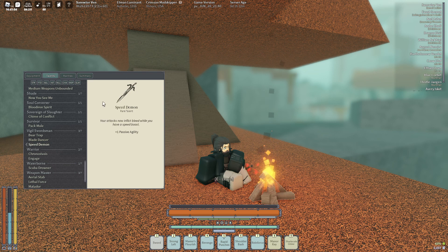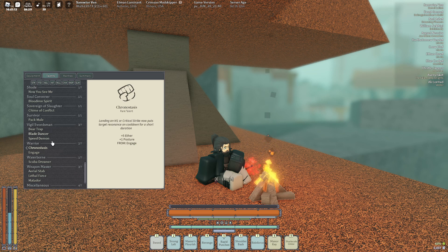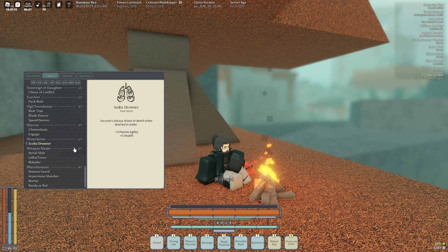Speed Demon is an essential for having a Bloodthirsty weapon because when you have a Speed Boost, you inflict bleed damage. I don't know how, but I literally got it engaged at level 55. Chronostasis is an essential as well for people that like to spam Shard Bows — I'm just not going to name any names.